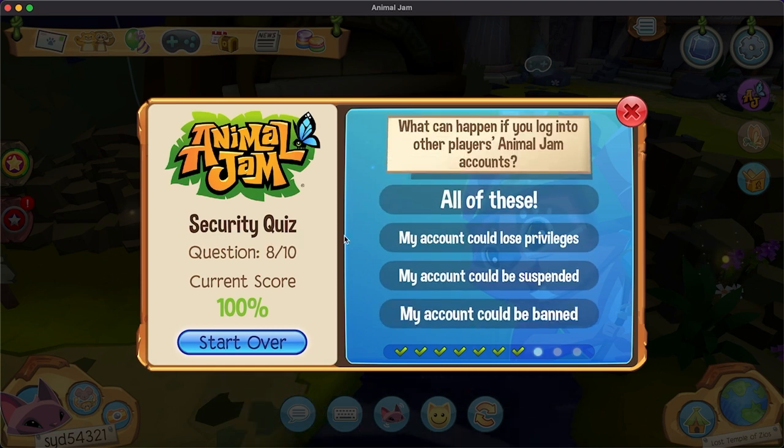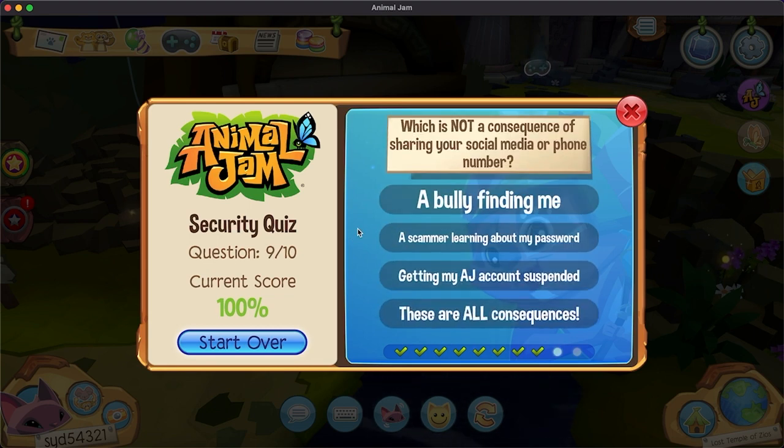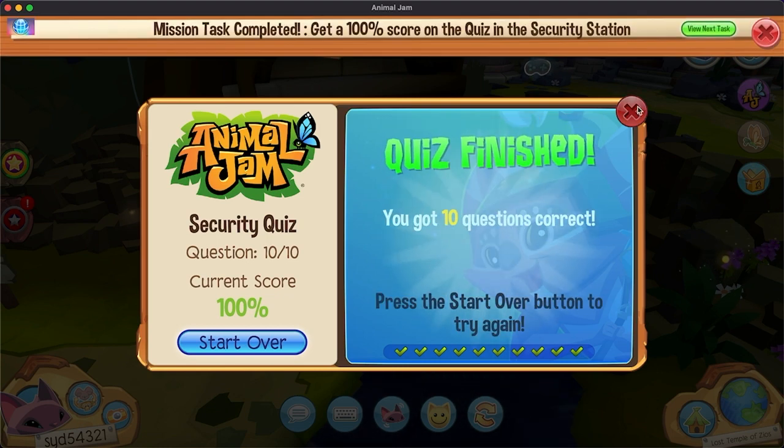What can happen if you give your info to another player? All of those. Which is not a consequence? These are all consequences. And finally — report. There we go, I got a hundred! Woo!